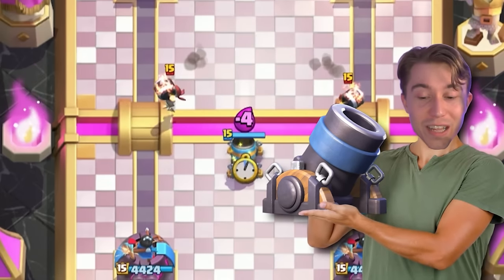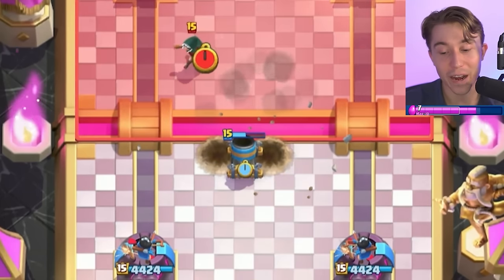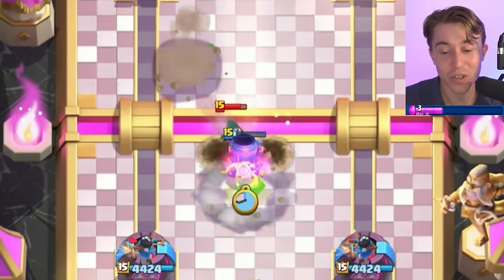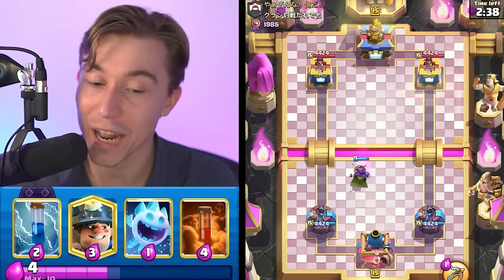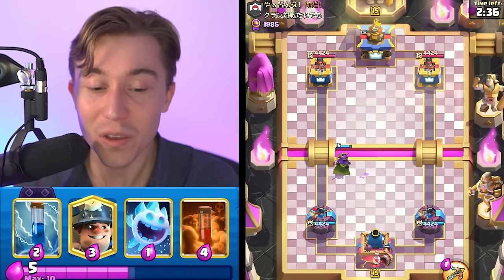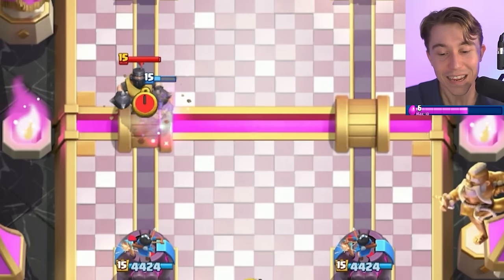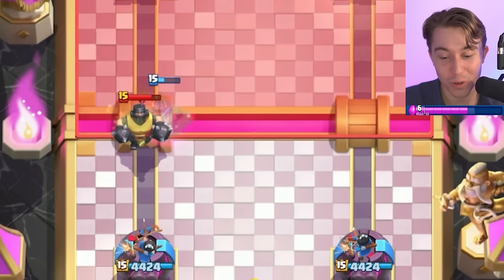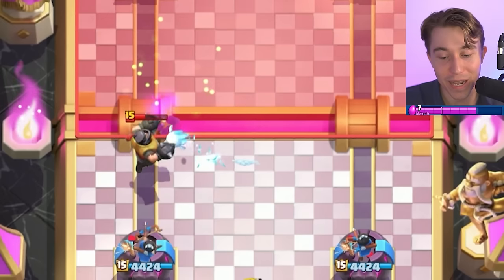Starting off strong with one of the best starting hands with the Mortar. Cycling that at the start into Wallbreakers is a negative 2 trade, but our Mortar is still alive, so that's a good decision. Being able to dedicatedly drop an Evolution and get to it a little bit quicker — even if it's a negative trade — most times it's pretty good. When I see Wallbreakers cycled as the first play, it's either a Miner Poison cycle deck or a Mega Knight deck.